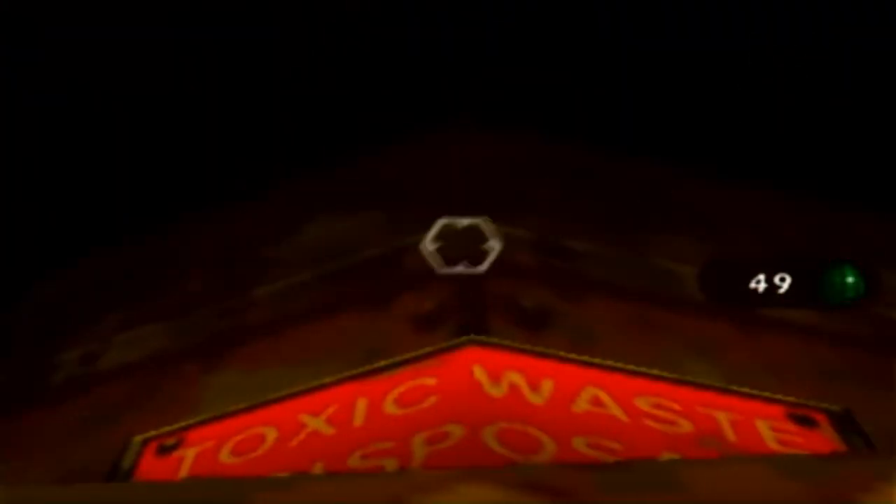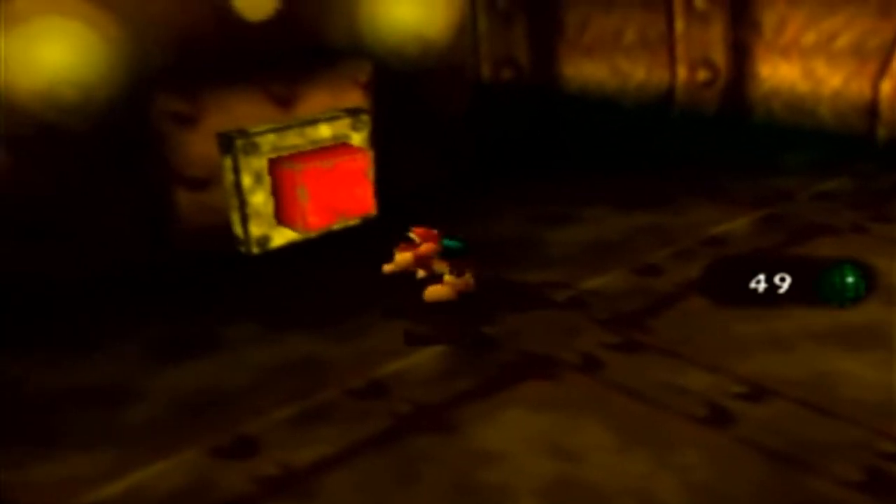If you'll see here, there's a glass pane, and behind this pane is most of the rest of the world. There's a Jiggy in that crate, and we cannot break open this glass pane, unfortunately. However, there's a big red button here for the Toxic Waste Disposal — let's push it!